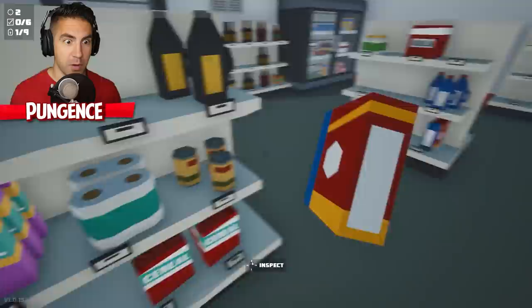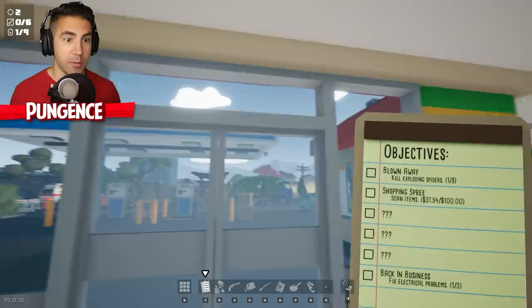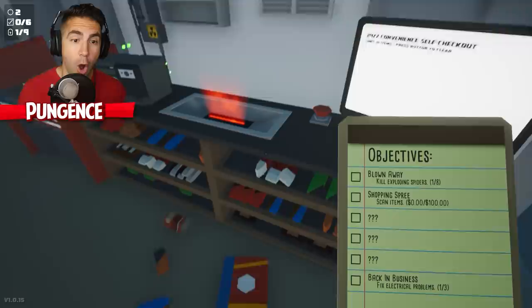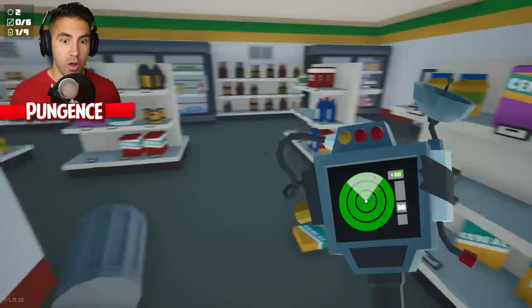What do you think would be the most expensive? We're at $18 — only at $18. Let's scan this. You can't sprint while you're holding something. I just heard a spider, I gotta get my tracker out. Scanned — we're at $31. We gotta fix electrical problems; there's something wrong with this door. Limit 10 items — I don't know what that means. Oh no, I just cleared it all! Everything I scanned, I gotta rescan it. Good thing we have everything here — we're back to $34.